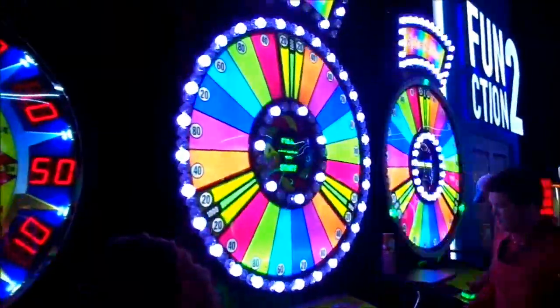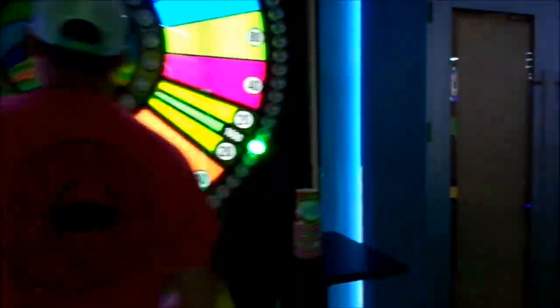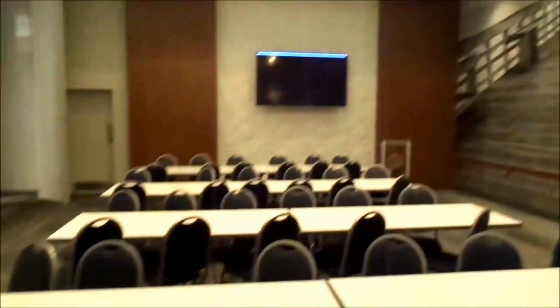The other room also has a very adult feel to it, although you could use it for kids too. Look at these ginormous spin-and-win machines — they all have a little bit of a gamble feel to them. The original Dave and Buster's in Philly used to have gambling. This second function room also has a very conference-y feel — you could sit down and have a class or a speaker in here.